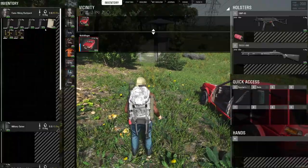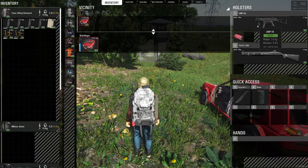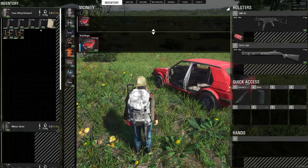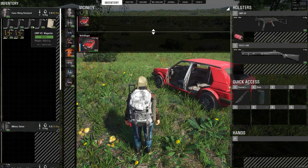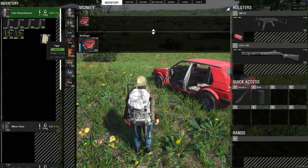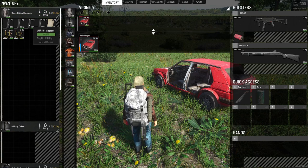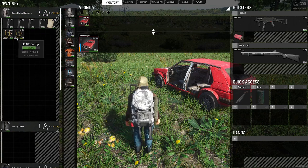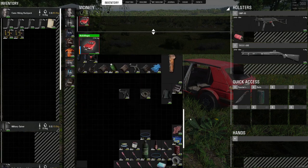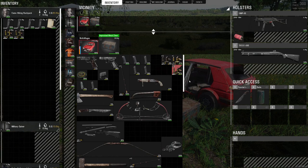So today our loadout is going to be the UMP45 that we picked up at an airdrop. We put a can suppressor on, I bought four magazines and five packets of ACP-45 ammo. This is the ammo that we had left in the car. We put all of our ammo in this metal chest — I think that's pretty much it.